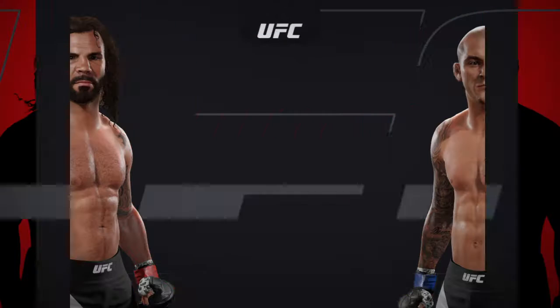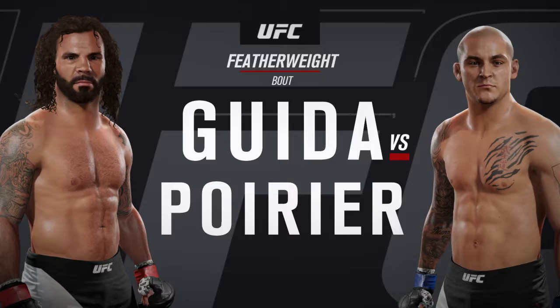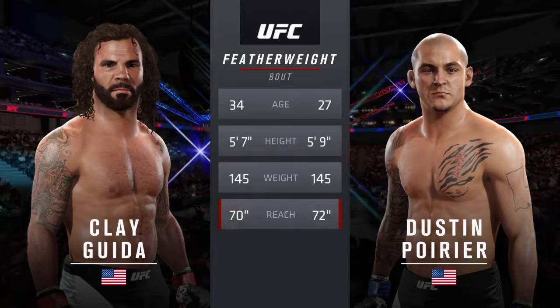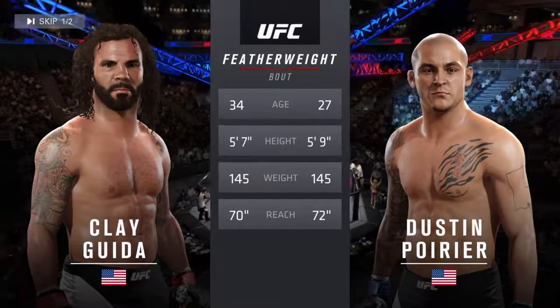Coming up next is a featherweight matchup between Clay the Carpenter Guida and Dustin the Diamond Poirier. Our tale of the tape for this featherweight showdown: Poirier is 27, Guida is 34, and Poirier will have a two inch reach advantage.